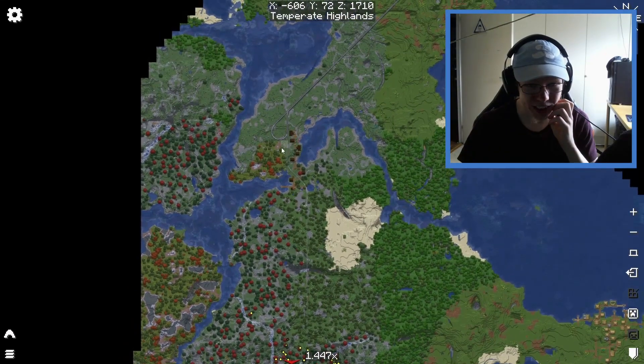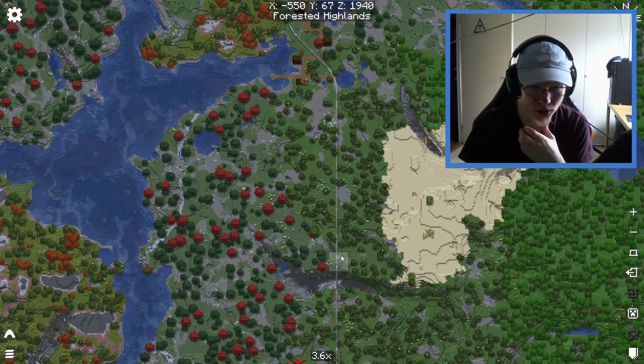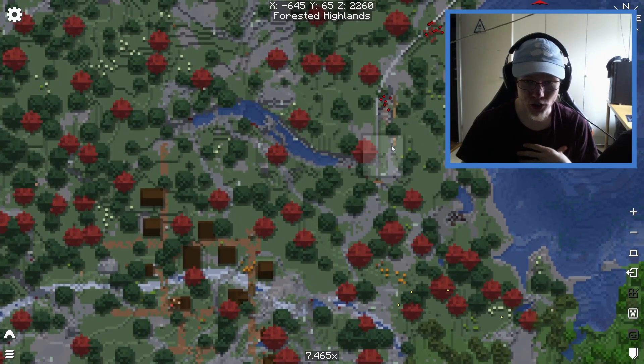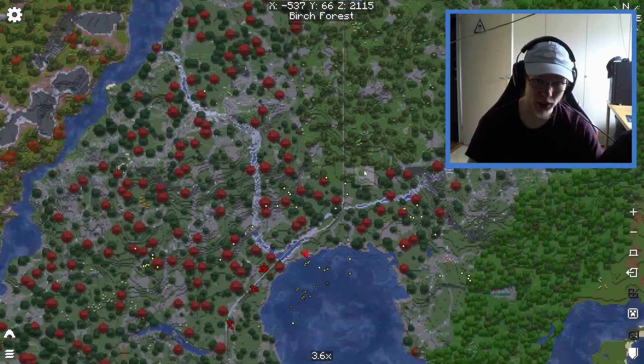This is how the train track is looking currently - it just goes down, continues over in a straight line through everything here, and then just turns. I want to have a train yard here for the trains. It looks a little bit wonky, but to be fair, I don't really care.